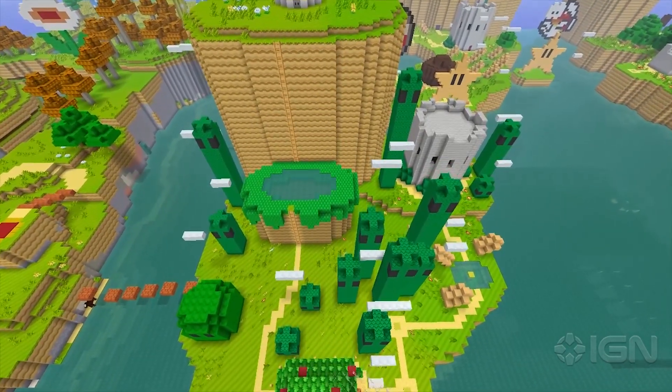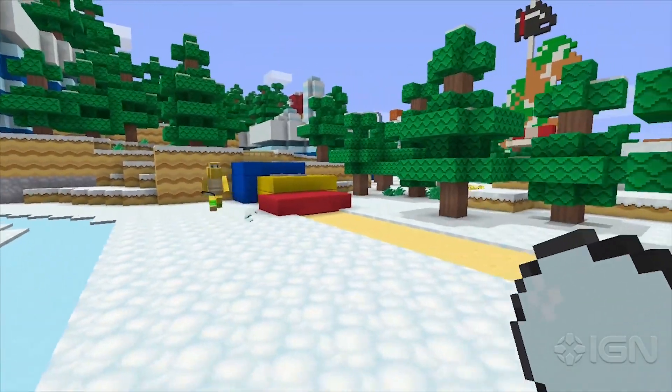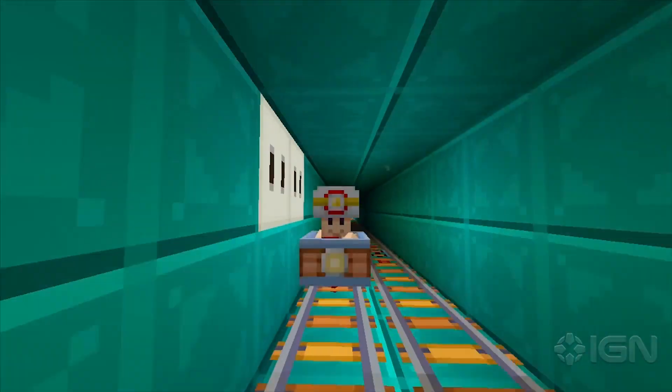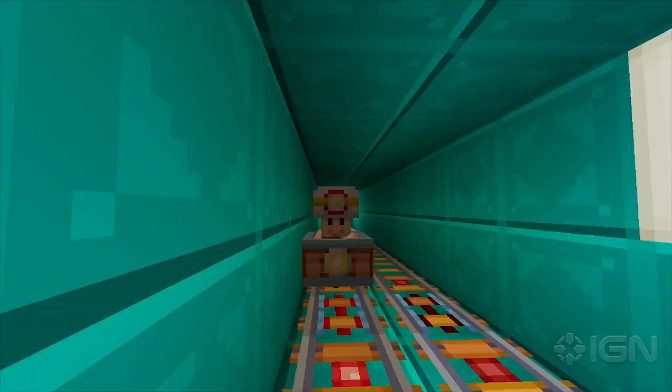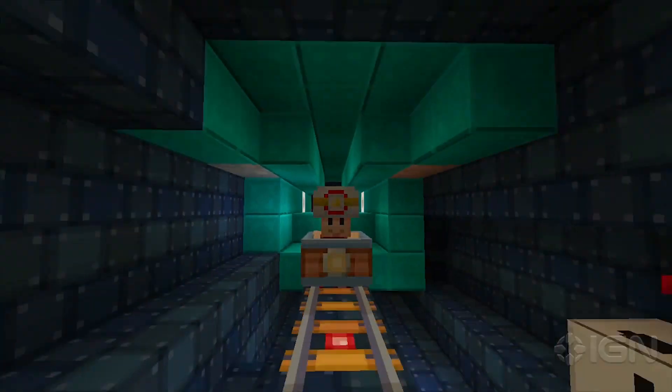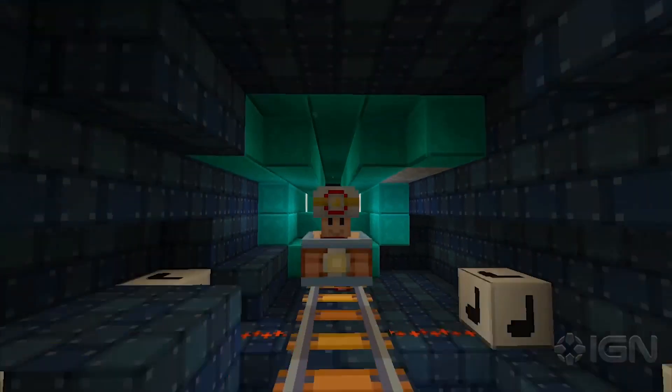Delving even deeper, the character skins in this game even reference other Mario games. Among the 40 characters, you'll spot Captain Toad, who first appeared in Super Mario 3D World but then got his own game. And here he is flying through a mineshaft on his very own minecart, playing the Super Mario Bros. Underground theme, just for fun.